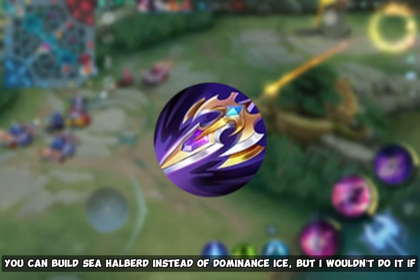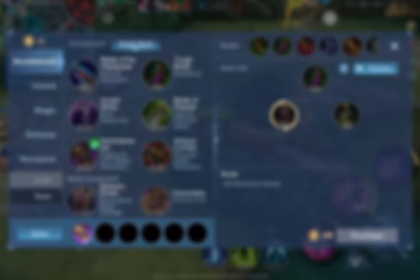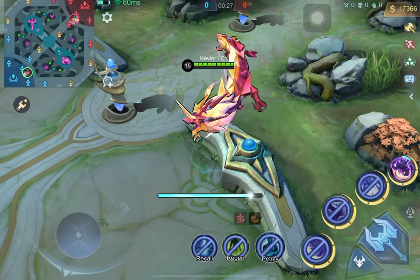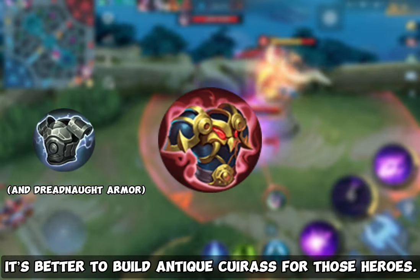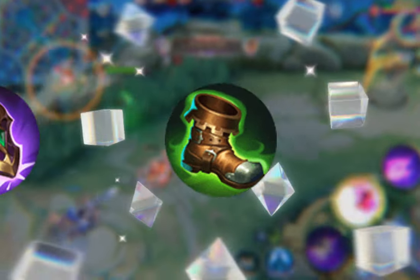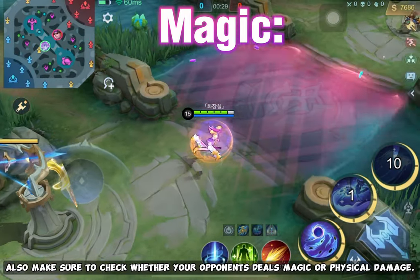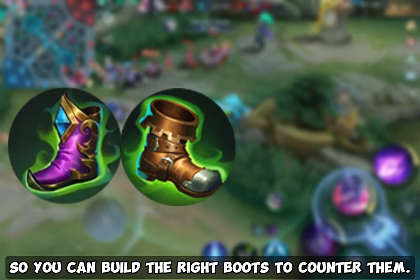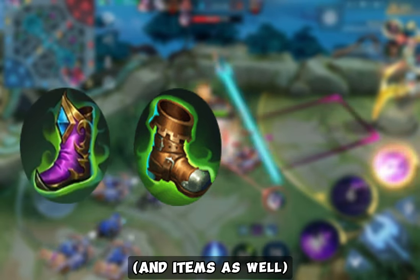You can build Cursed Helmet instead of Dominance Ice, but I wouldn't do it if my opponents were Lapu-Lapu or Yu Zhong. It's better to build Antique Cuirass for those heroes, or just Dominance Ice paired with Warrior Boots. Also, make sure to check whether your opponent deals magic or physical damage so you can build the right boots and items to counter them.